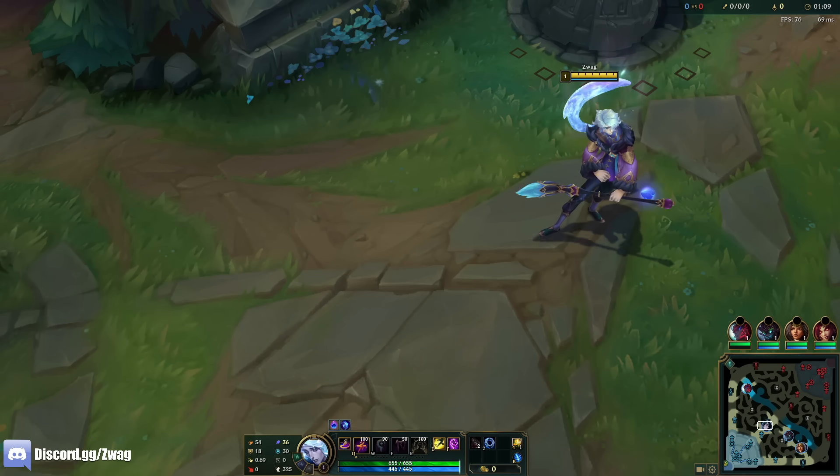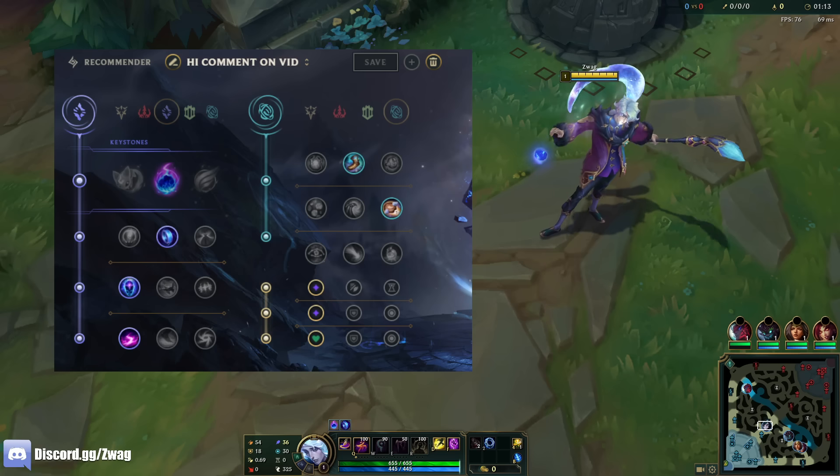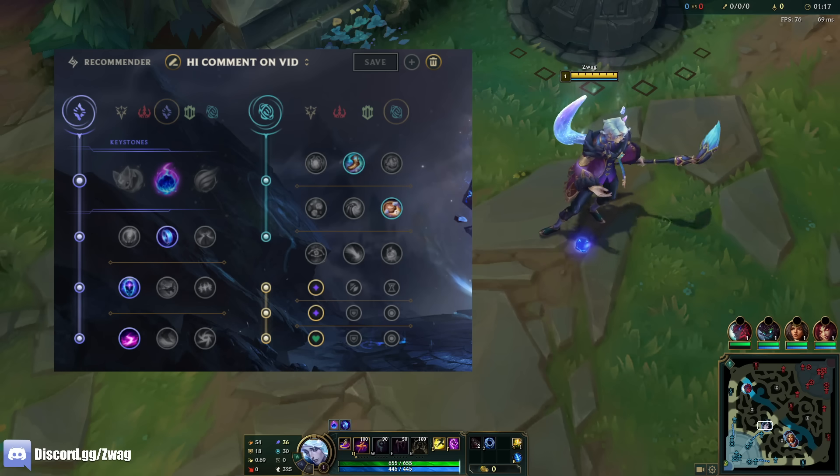Alright everybody, welcome back to another video. Today we are playing some Huey in the mid lane and we're running Comet, Mana Flow, Transcendence, Scorch, Boots, and Biscuits.